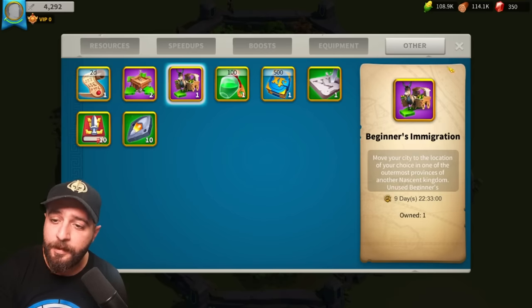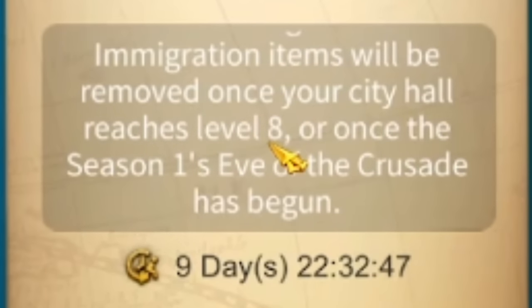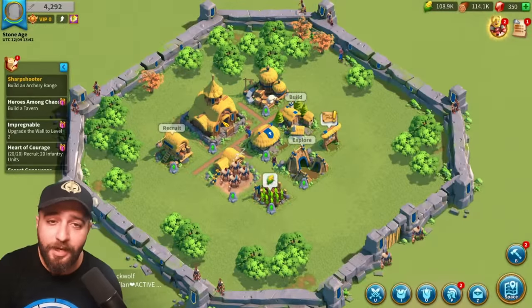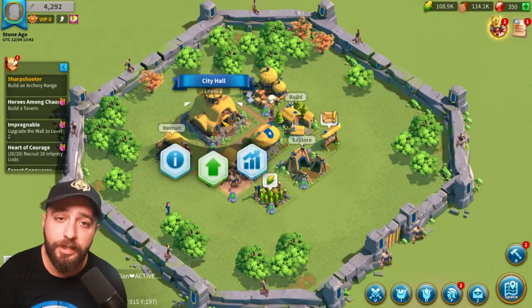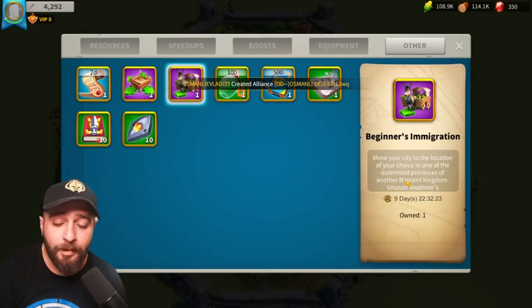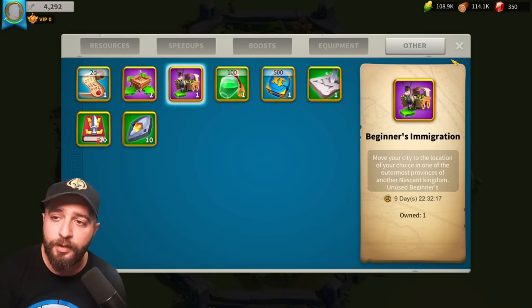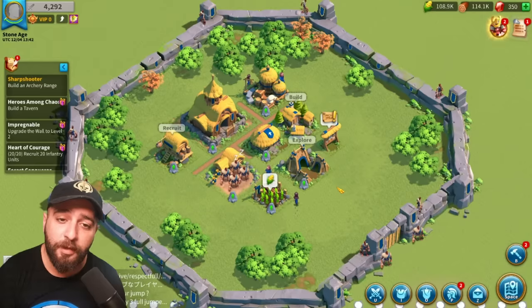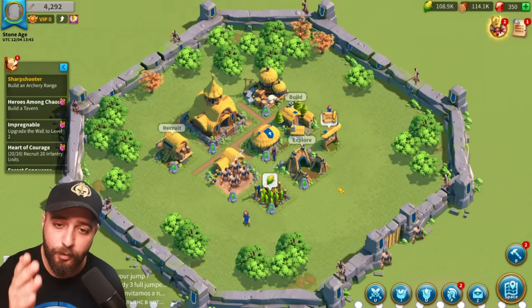This is so important. Unused Beginner's Immigration items will be removed once your city hall reaches level 8 or once Season 1 Eve of the Crusade has begun. If your city hall is higher than level 7, you won't be able to use the Beginner's Immigration and won't be able to jump to your final kingdom. Do not upgrade any building past level 7, or you'll lose the Beginner's Immigration — and it won't be a jumper account. You'll be wasting all that time.